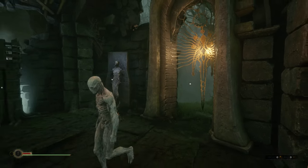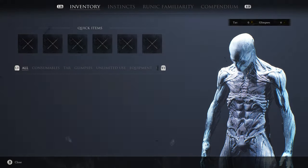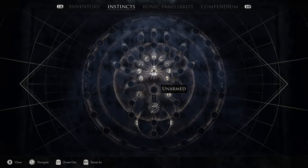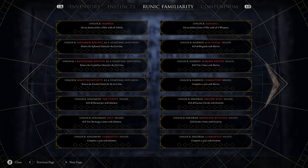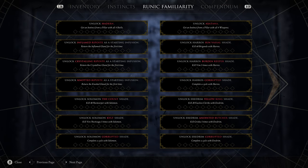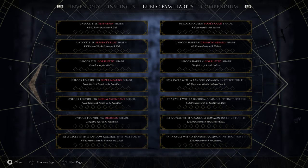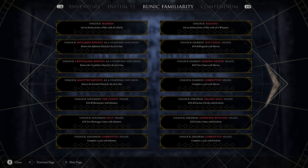Exit the Runic Gate, go into your character menu, and cycle across to Runic Familiarity. There are two pages of objectives that will give you rewards upon completing them. Your priorities here are Unlock Axatana and Unlock Eredrum Anointed Butcher Shade. The Axatana is the most powerful weapon in the game - it can swap between an axe and dual katanas, and when it does you become momentarily invulnerable. There's an instinct called Secret Technique that does damage to enemies when you swap, meaning you can become invincible and harm enemies at the same time, constantly, which is super overpowered but super fun.